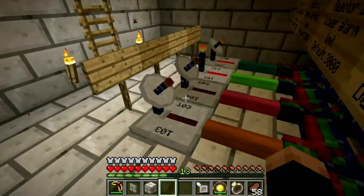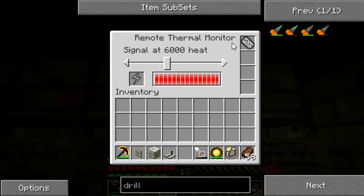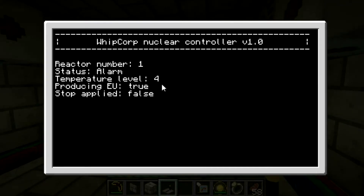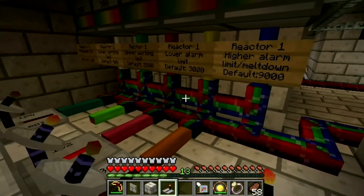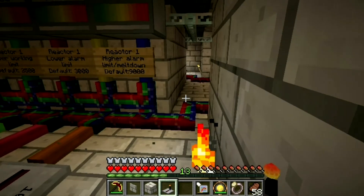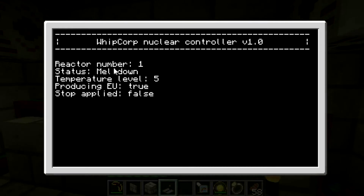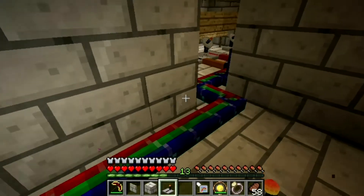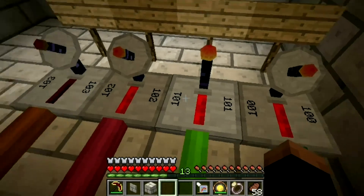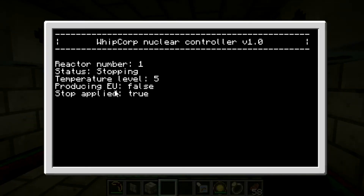However, if I trigger the higher sensor, it will go to temperature level 4 — still showing alarm. This one will announce a meltdown spike. At temperature level 5, it says 'meltdown' and will actually shut down the reactor completely. Now it's trying to stop it completely because it has overheated. It says 'stopping'.